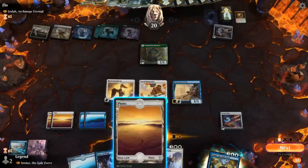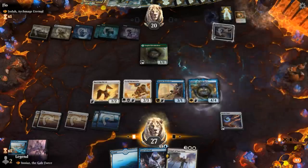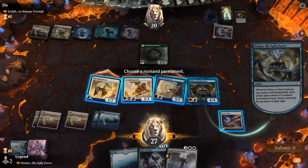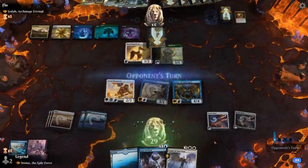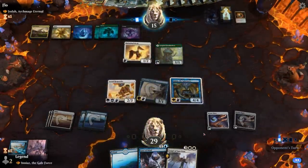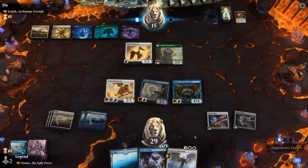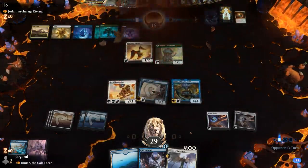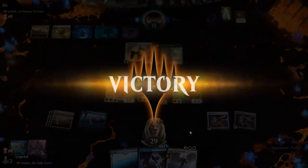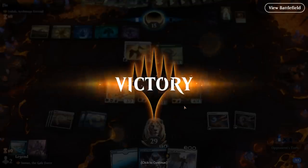Make it a little bit more difficult for the opponent to cast their spells, and then I can also bounce my Falcon to get it back. And the opponent concedes — I guess they had some mana issues after we stole the Signet. We had more interaction and bounce effects coming up. On to the next one.